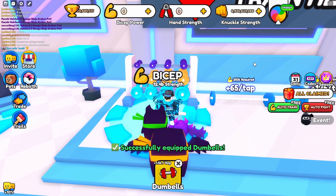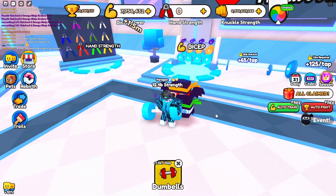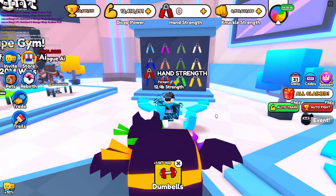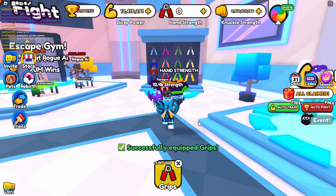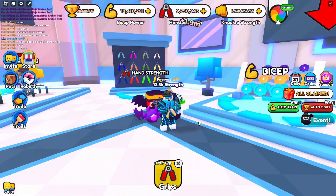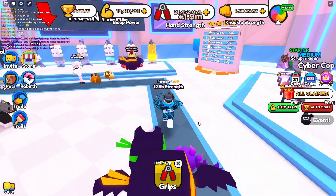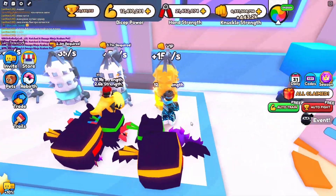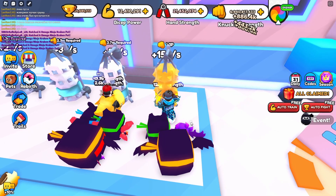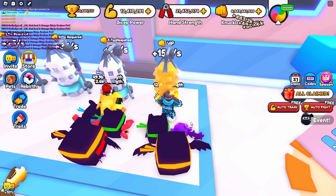If I equip the dumbbells right here and do the clicks, I will get 1.5 million every click. And when I do the hand strength and equip it, I will get 1.9 million every second, which is a lot better than the biceps. And when I do the knuckles, I get 800k every split second. So just don't do biceps — it's not worth it.